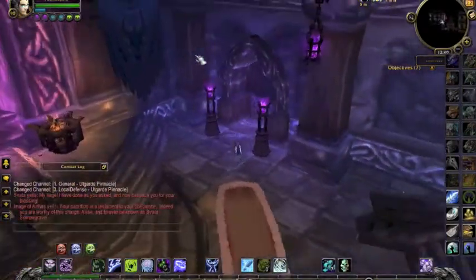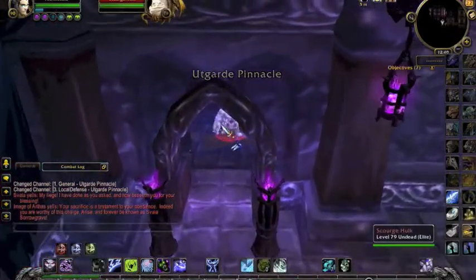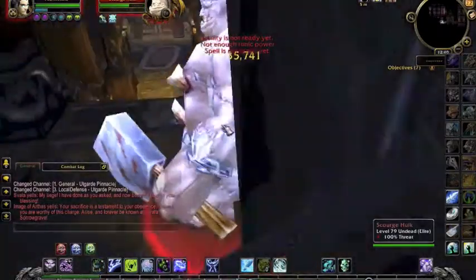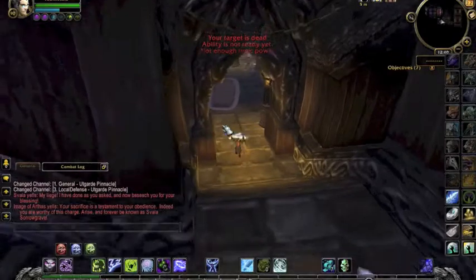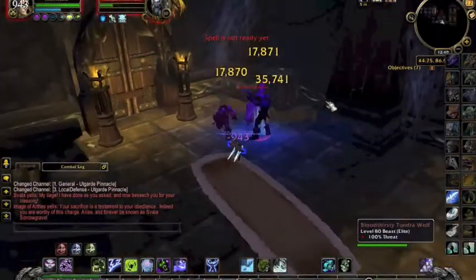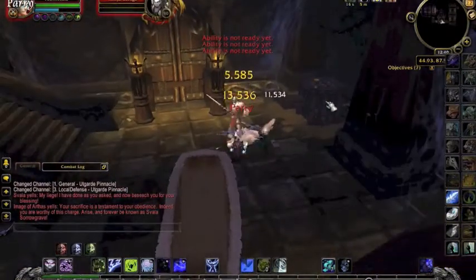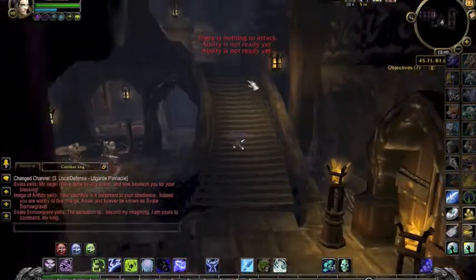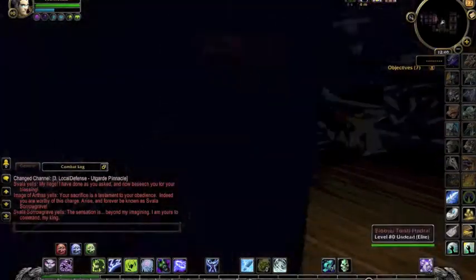This is the first boss here. If you just run straight past her and out of this room you don't even need to fight her, because she has a long sequence before the fight starts which you can pretty much run past without upsetting at all. So a bit more trash here — when you get into this room you want to go up the stairs. There is a patrol on the stairs, but all the trash here is so easy to kill.